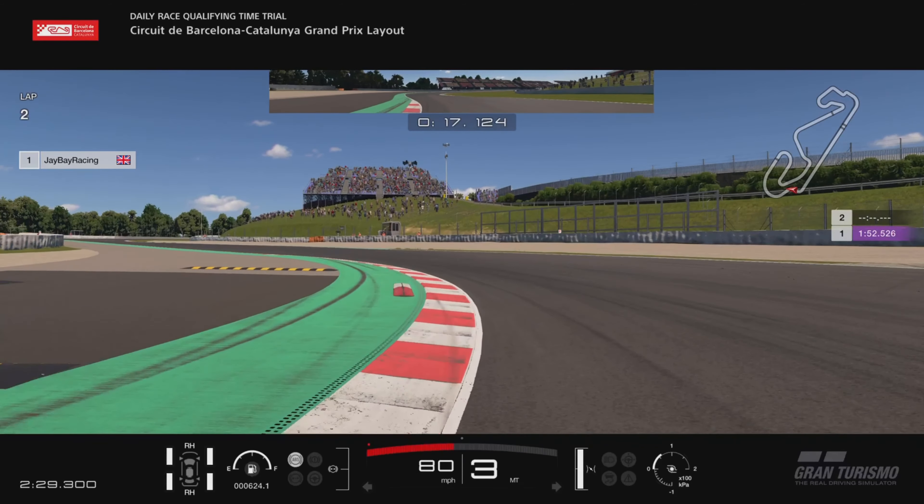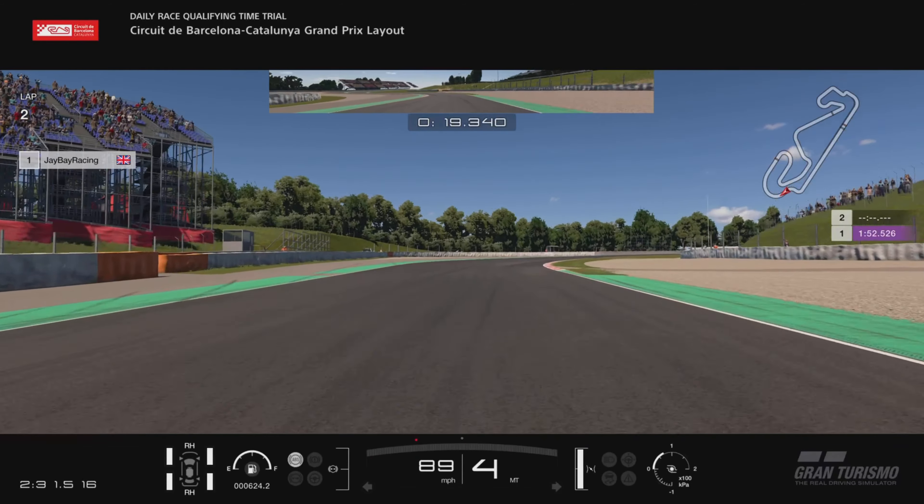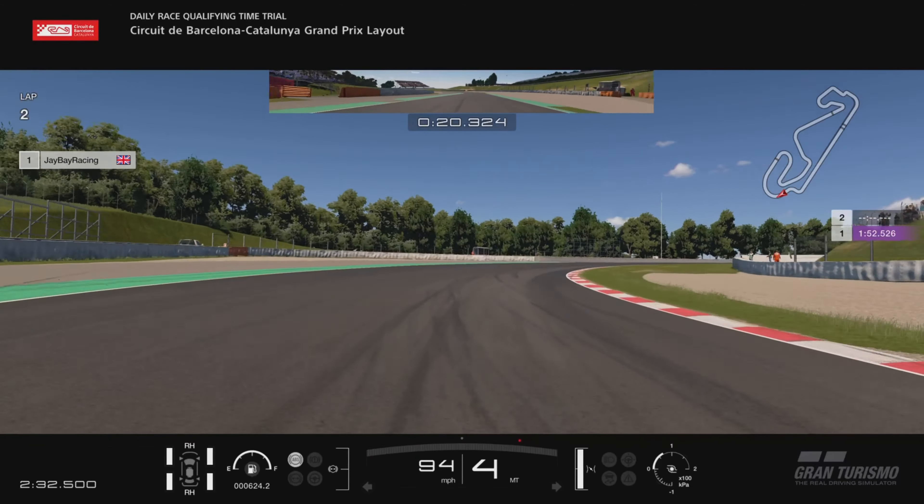It's then flat out through here — again get your tyre just over that little sausage kerb. Come out to the left so that you've got room to turn in, and just a bit of a lift to keep the car as close to the kerb on the right hand side as you can. But don't lift for too long — get straight back on the power, and you've got plenty of track to run off on.